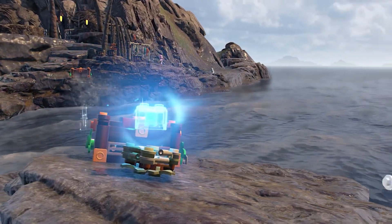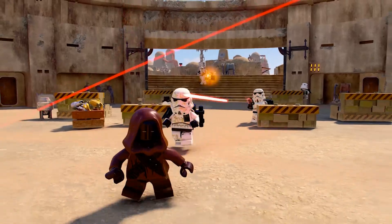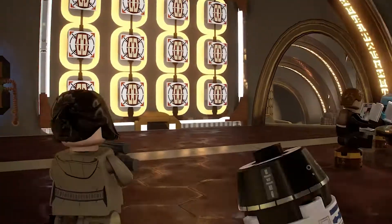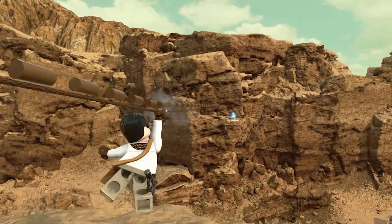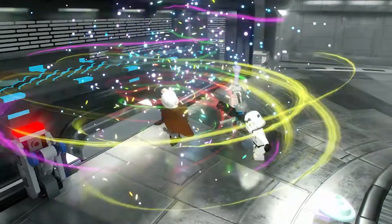Within our game there are a lot of collectibles. The Kyber Bricks are something players are going to find throughout the planets — these are awarded in puzzles and sometimes in missions. Along the way you can get distracted by all sorts of collectibles and missions to take on. And before you know it, you realise you haven't continued the story in about half an hour because you've been too busy collecting Kyber Bricks.